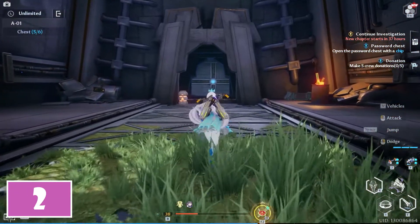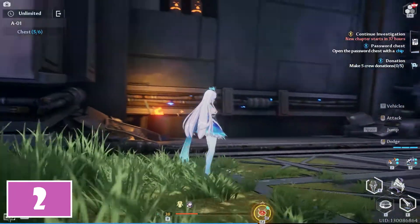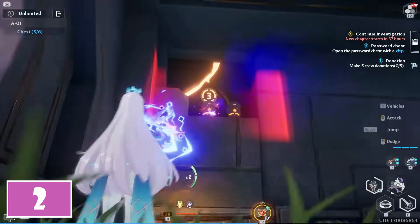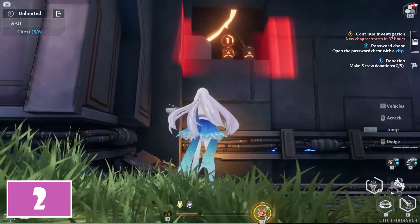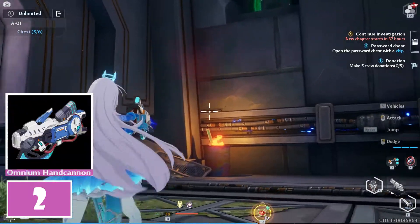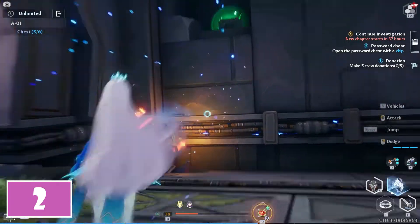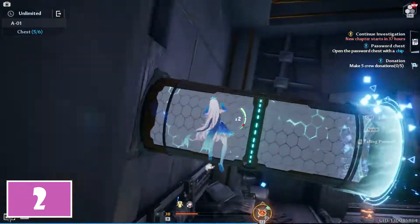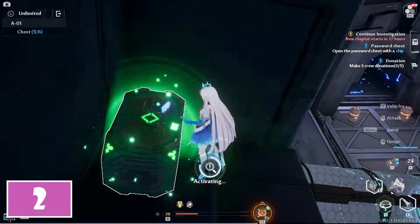For the second chest, from the entrance, turn to the left and check the top left corner. In a cavity, you will notice two explosives in front of a chipped stone you have to shoot in order to destroy the wall. Now, using the Omnion Cannon Relic, you have to create two platforms in order to reach the overhang. Up there, you will find the second chest to collect.